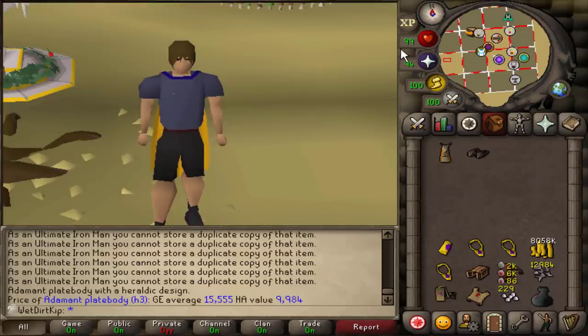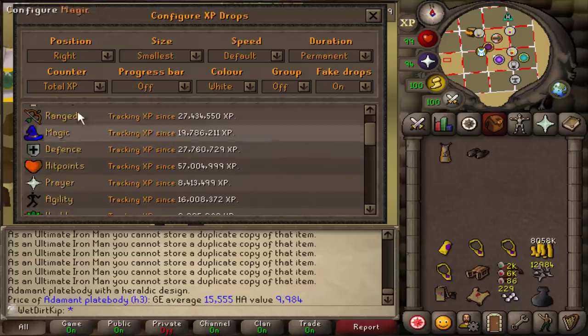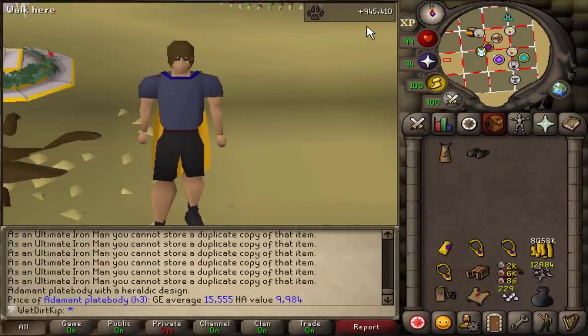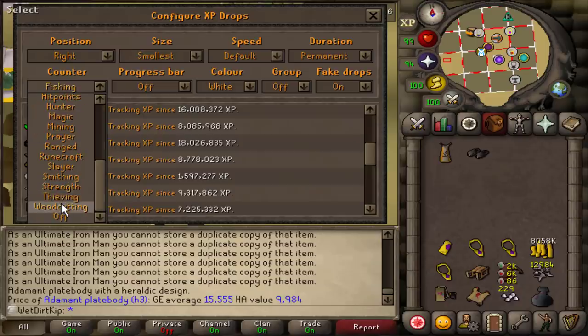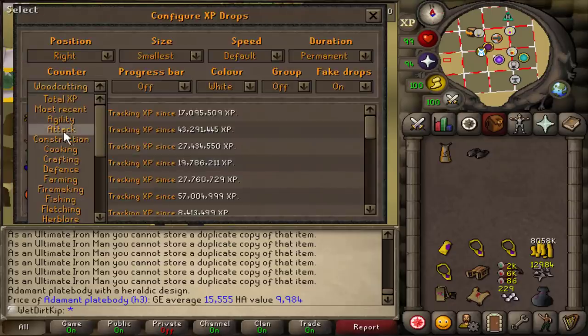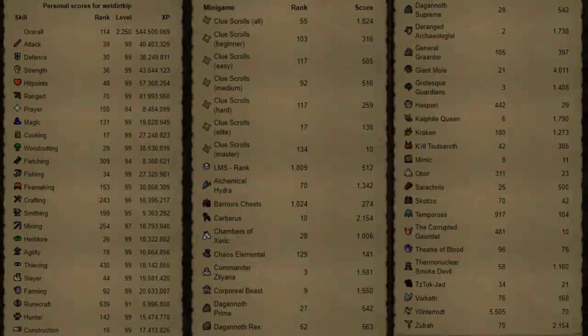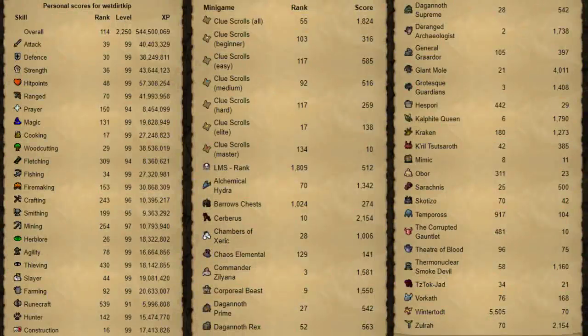It's been so long since I've actually done stuff on the account, so I had to go back in the clips — but we were aerial fishing. So the hunter XP we gained was 945k, and the fishing XP was 736k. I spent a few weeks chopping redwoods, and from that we got 6.4 million woodcutting XP. The firemaking XP was pretty similar: 5.8 million firemaking XP. I'm showing the current XP and all the rankings of the account on the UIM high scores.